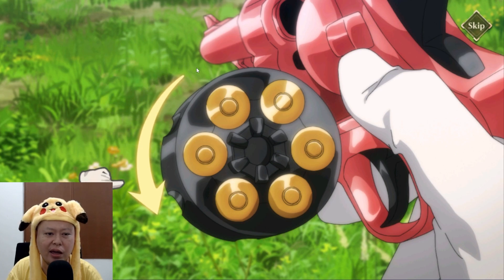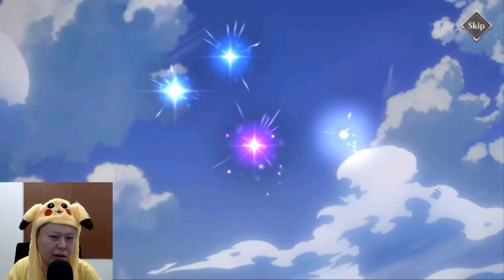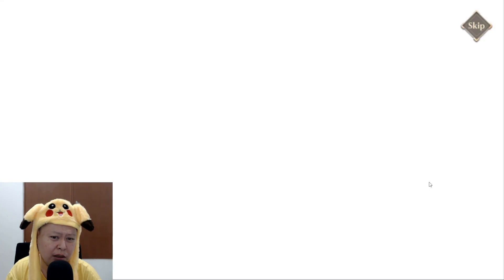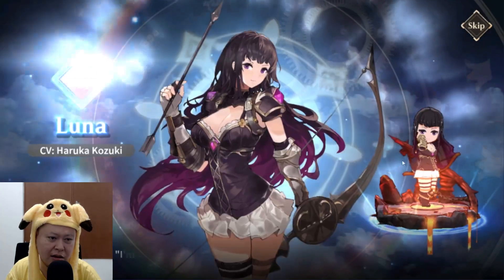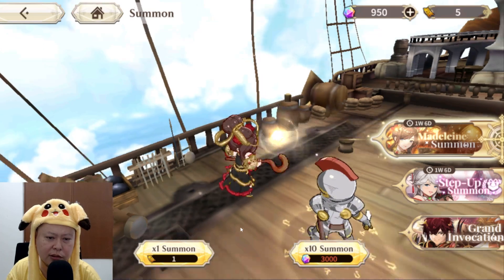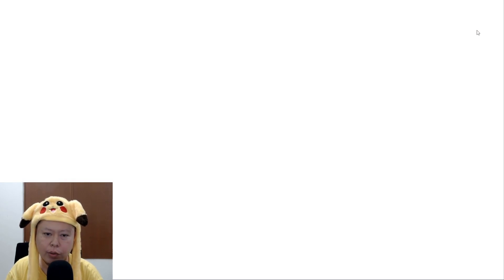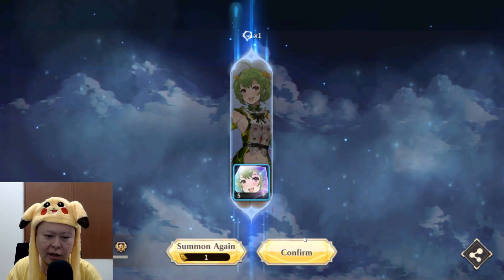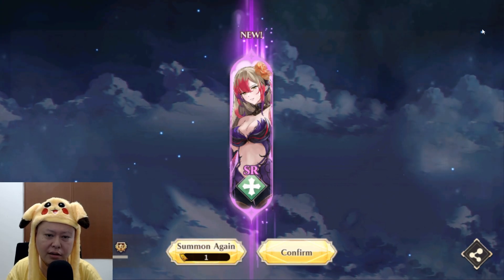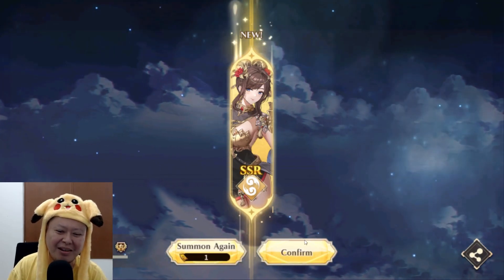I'll do the Madelaine summon — 3,000 gems for every 10 summons. Let's go — who knows, maybe I'll be lucky and get an SSR on my first 10 pull. We got 2 purples — are these SSR? No, just SR. Let's try single pulls. We got an SR healer. Then another one — wait, I actually got the rate-up character Madelaine with a single pull!